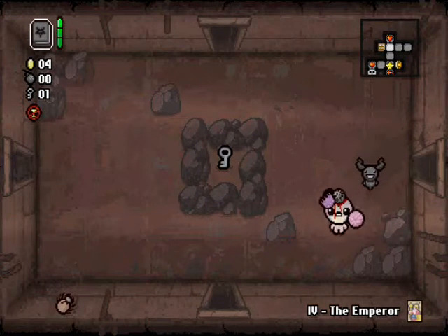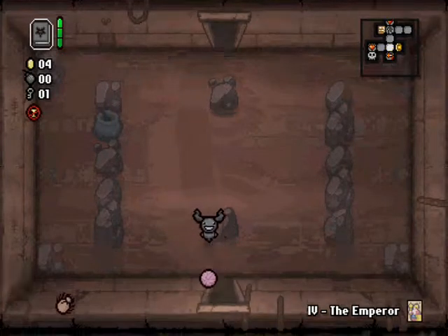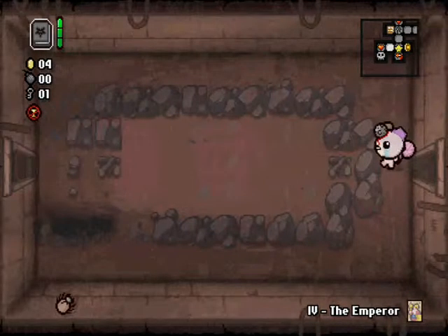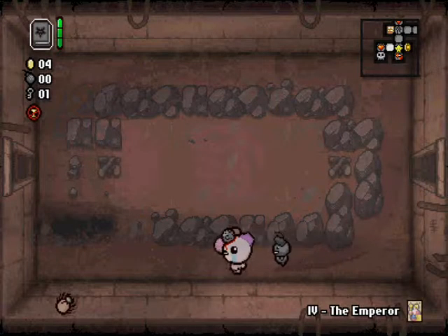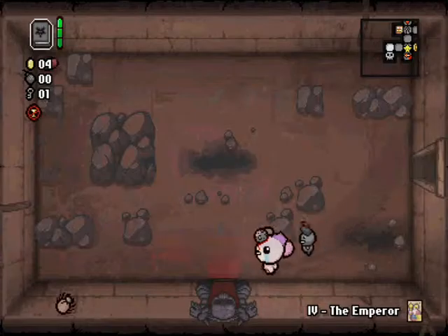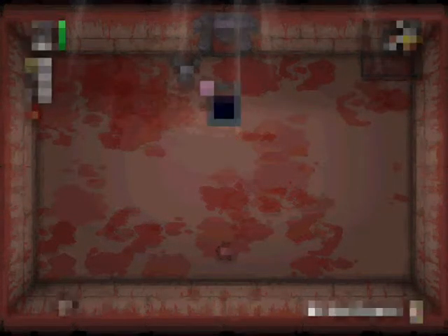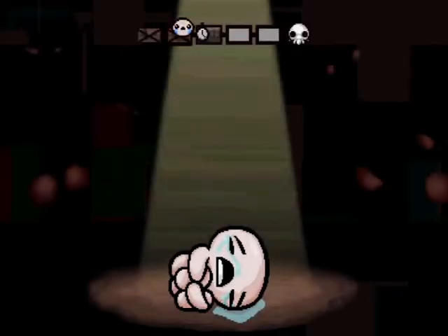I'm just wondering when to use my Emperor card I got on the first floor. I could use it anywhere, to be honest. I have choices — never give me choices, it never usually works very well. I'm probably gonna keep the Emperor for the Mum fight, if I get that far, which I hope I do. I've got a nice backlog of hearts so I might go for it.